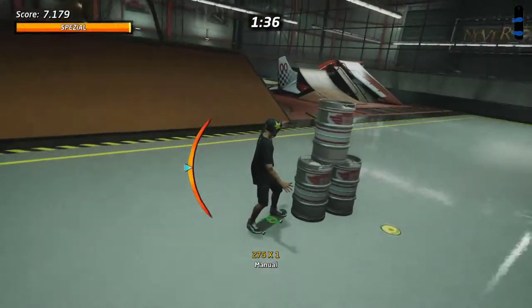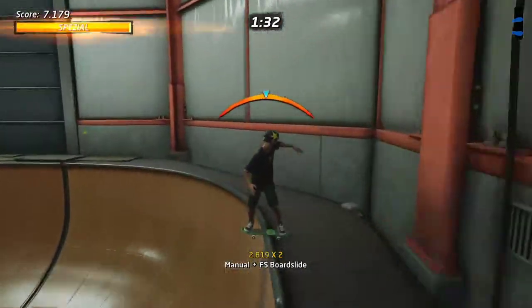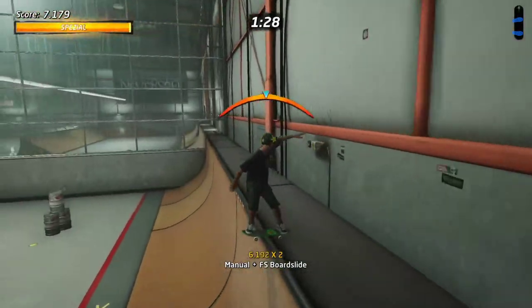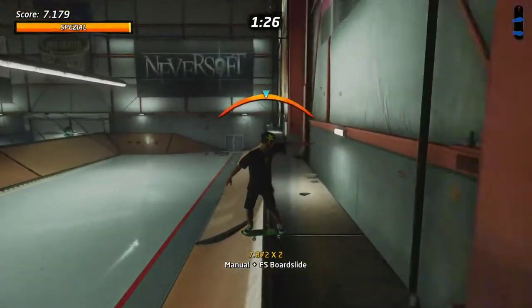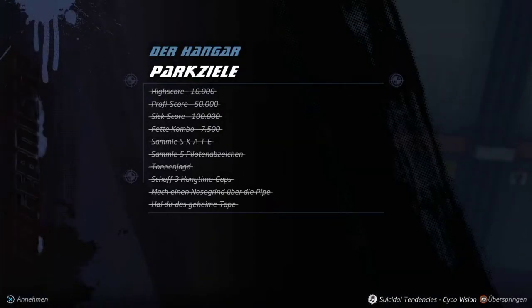For a lip or a rail grind, you also need 10 seconds to get 25 experience points each. Most of the time I do a manual here, then grind all the way to the other side, because the last thing you need is a 250k combo. I just do a 900 and another 900 to easily hit 250k, then immediately end the run.